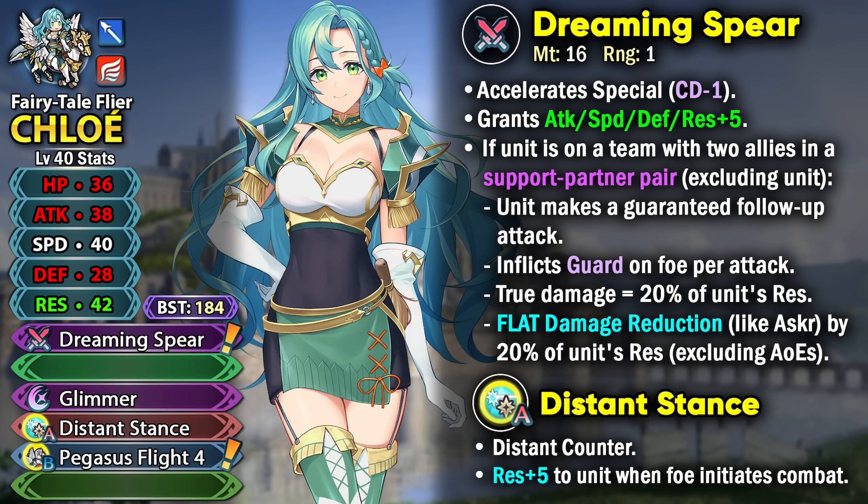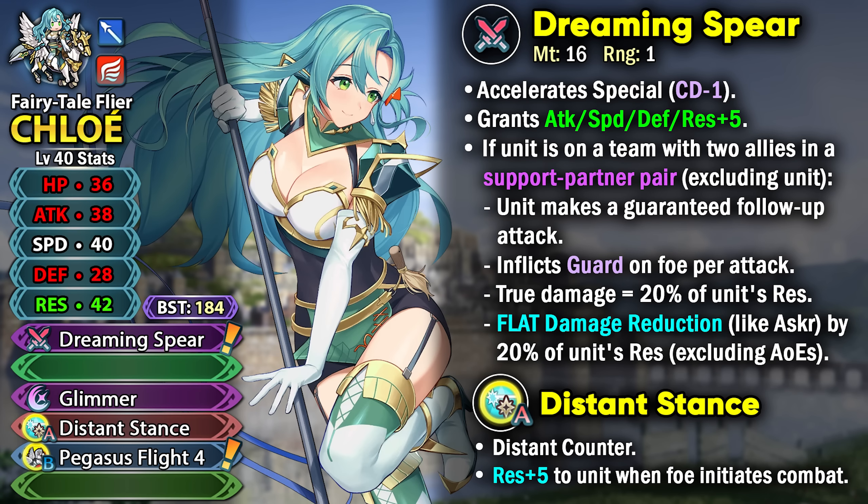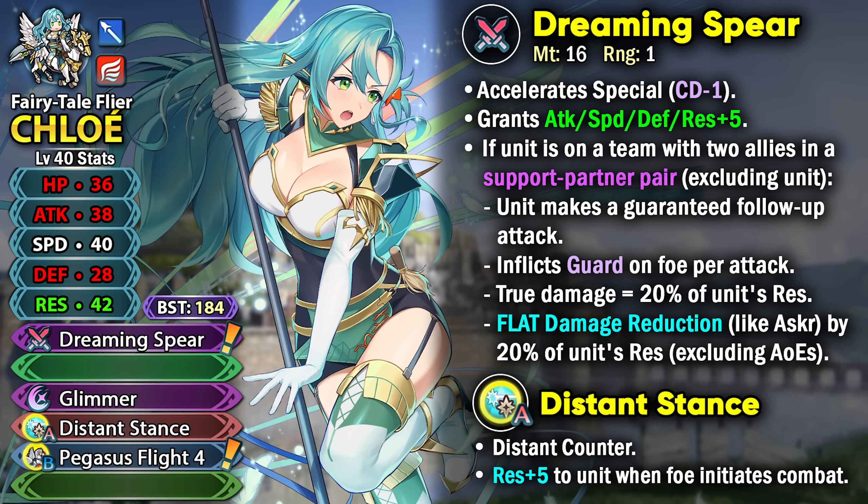Your team just needs to have an ally supported pair. If that condition is met, she's going to have a guaranteed follow-up attack, inflict guard on the foe per attack, and also get true damage based on 20% of her resistance.